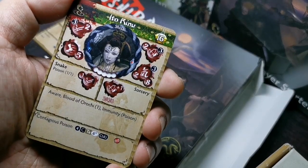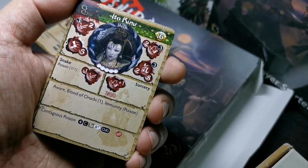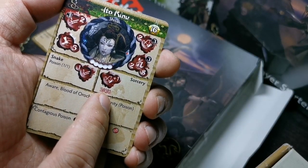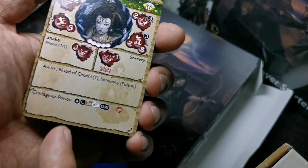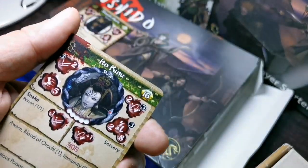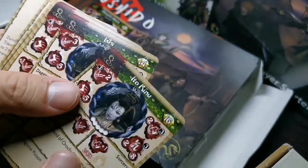For the Ito clan, we have Ito Kinu, who is a 16 rise point Shisai. What strikes me is that she actually has a ranged weapon, so she has a ranged attack. She also has the Contagious Poison feat, which is kind of like Raijin's Rage but you're giving out poison tokens.